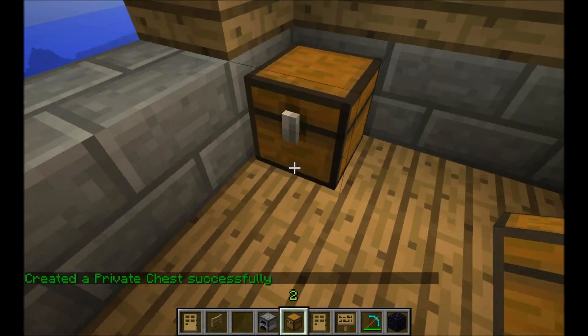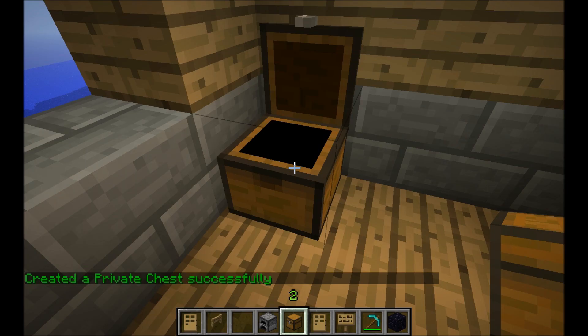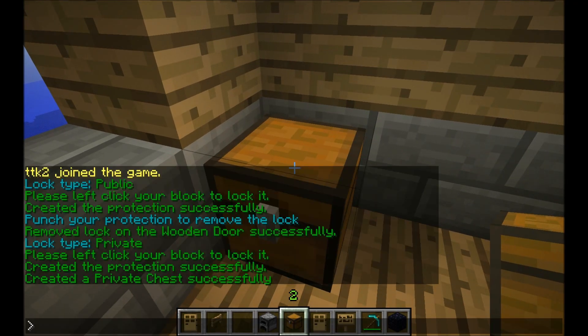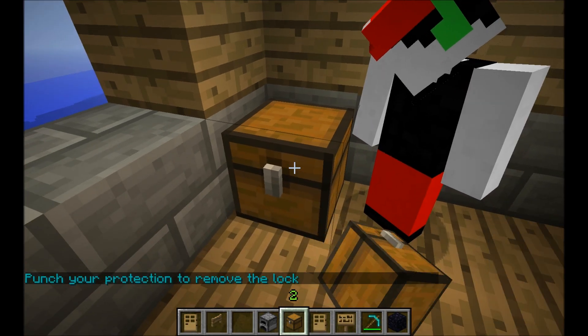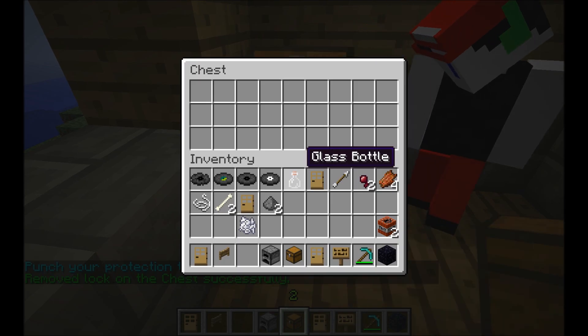Chests are automatically private. If you want to make them public so that people like Lightning can interact with them, you use /cremove to remove the protection, and then /cpublic.